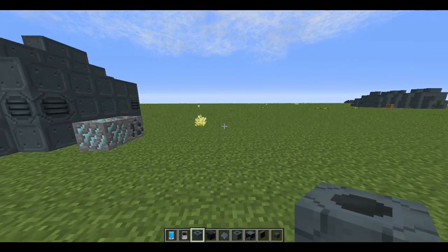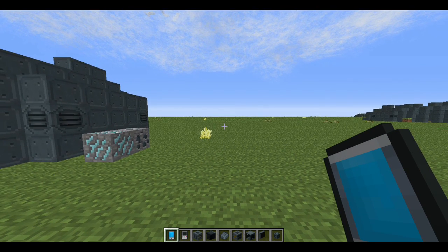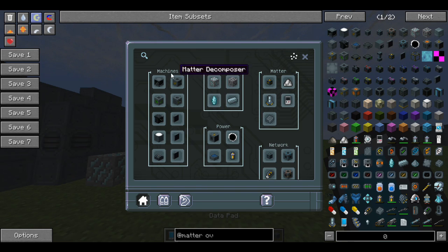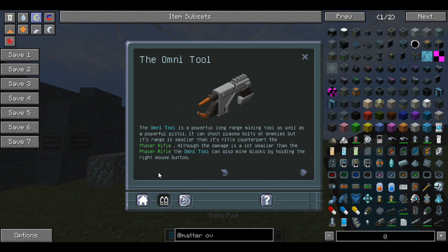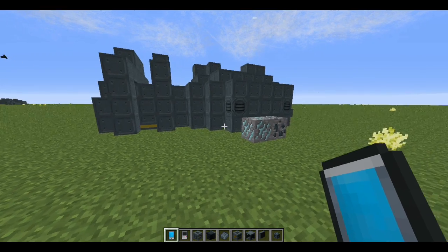The very first thing you're going to want to make is the Data Pad. The Data Pad is like the guidebook for Matter Overdrive. Give it a right-click and it will open up to a screen that tells you about all the machines. The information is there but it's much easier to watch a video. The problem is some things are unfinished — there's no information on the armor, no information on the machines, and the tools don't give you any information either.